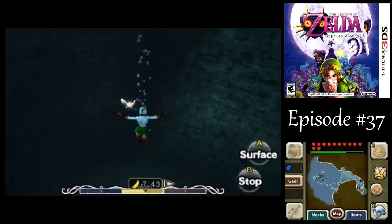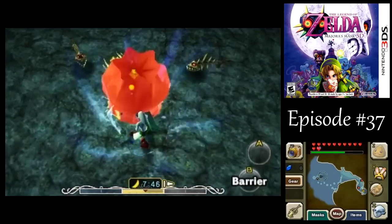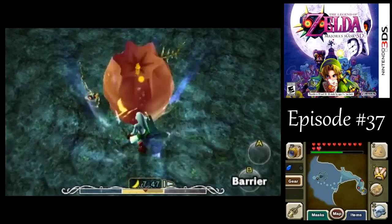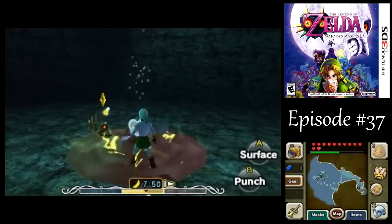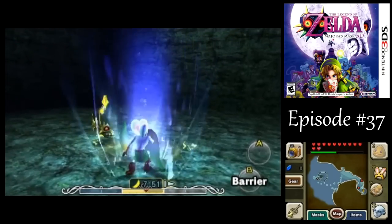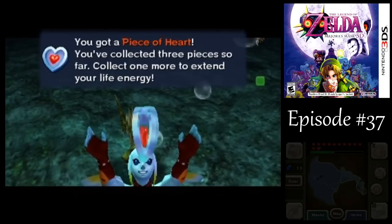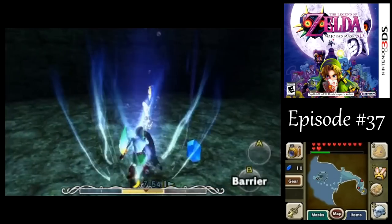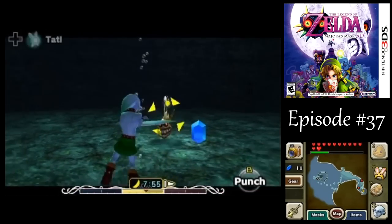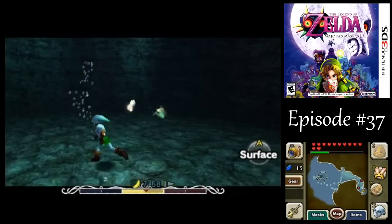Now, at the bottom here you do have a like-like, so you wanna watch out for that. Just hold the R and B buttons if you actually get down to the bottom, because you do not want the like-like to be able to munch on you. But otherwise, you defeat it with two shots from your barrier.